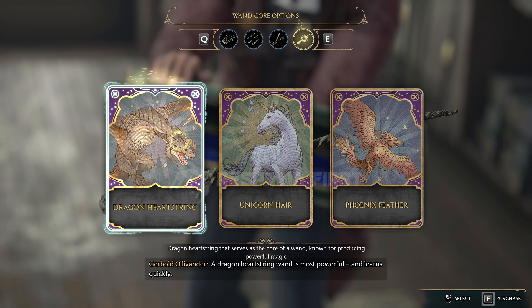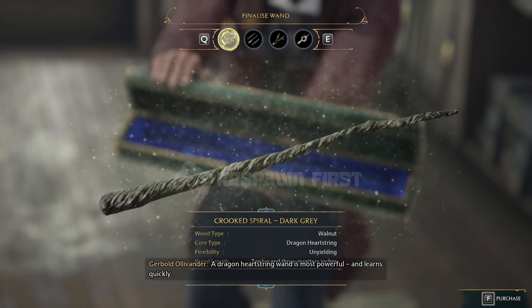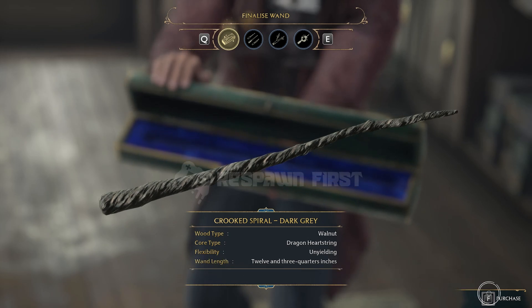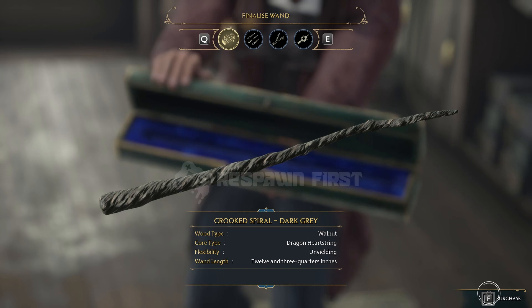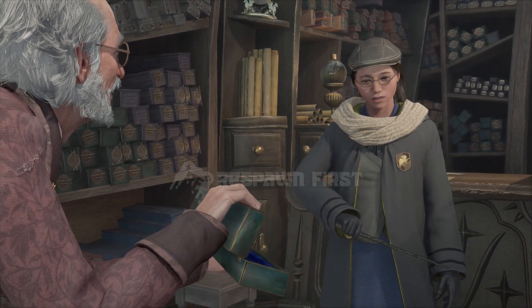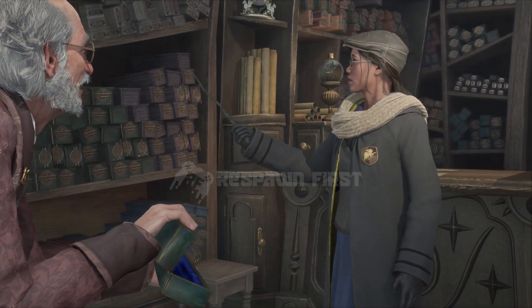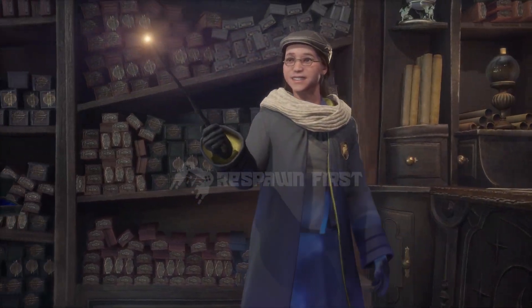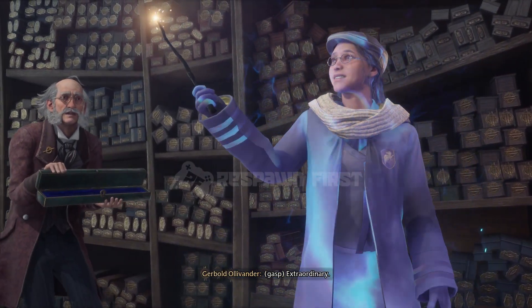A dragon heartstring wand is most powerful and learns quickly. What do you think? Extraordinary.